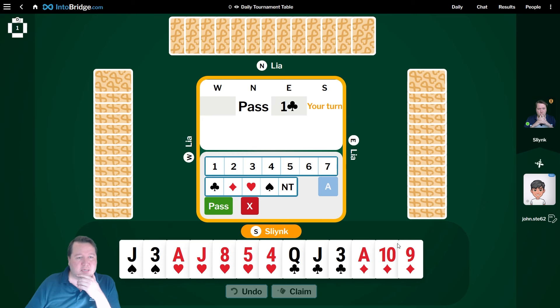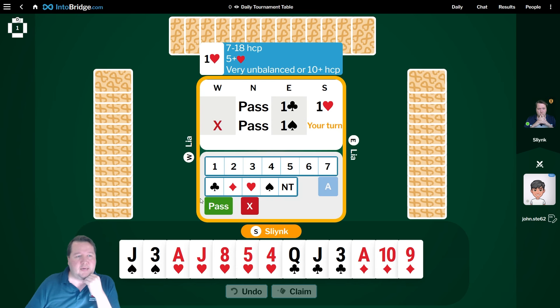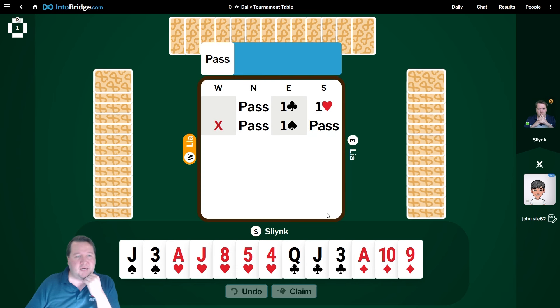Board number one, pass club. We've got a pretty routine one heart, so we'll go ahead and do that. Double — partner's not doing anything, so I think I'm out of action for the rest of the bidding here.